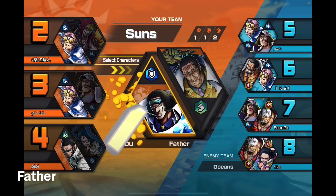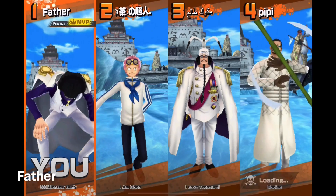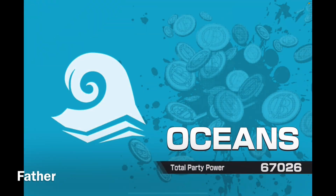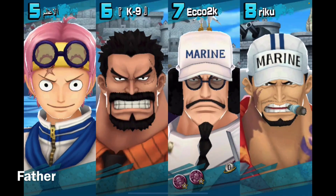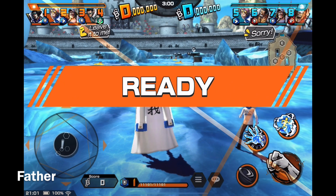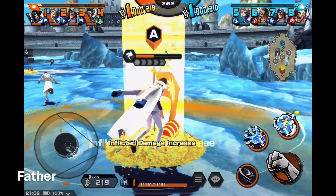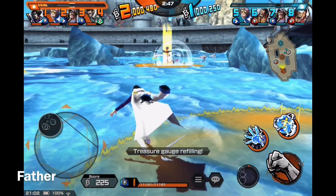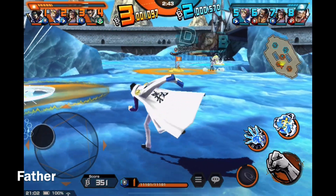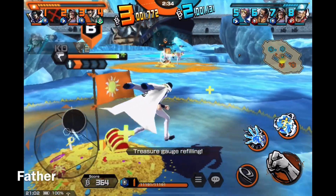All right, third match. I'm definitely going to use Aokiji first. They have — yeah, that Akainu is the EX Legendary Akainu, you can tell. So the players who have EX Akainu are able to use him. I don't have him so I'm not able to unfortunately. We have Aokiji, Kobe, Sengoku, and Virgo. They have Kobe, Garp, Sengoku, and Akainu. Numbers four and eight are bots.